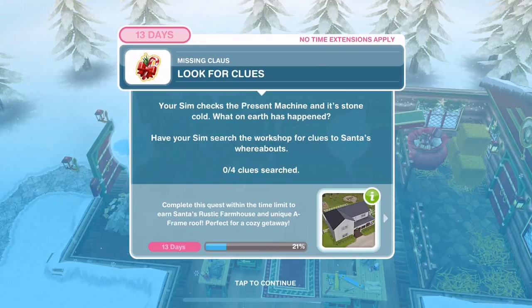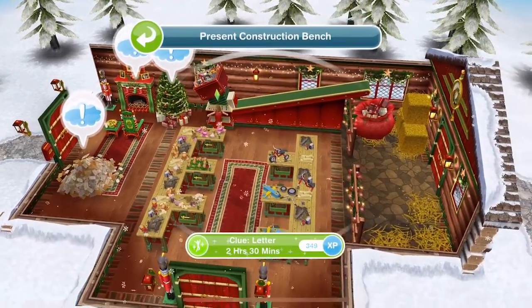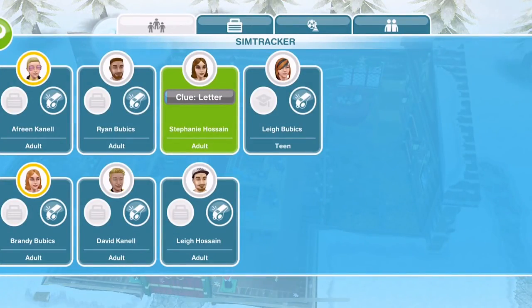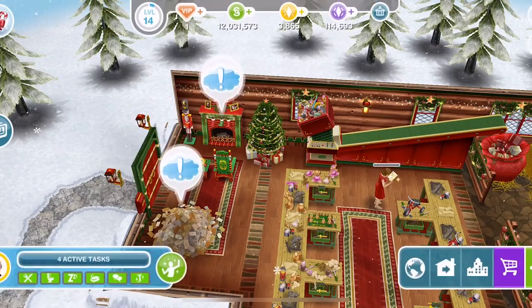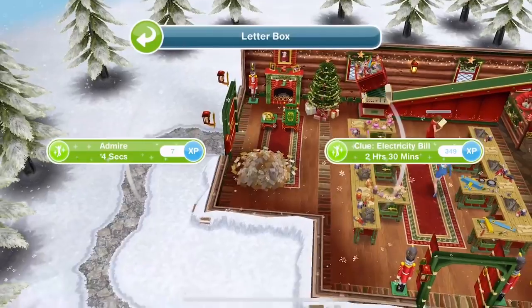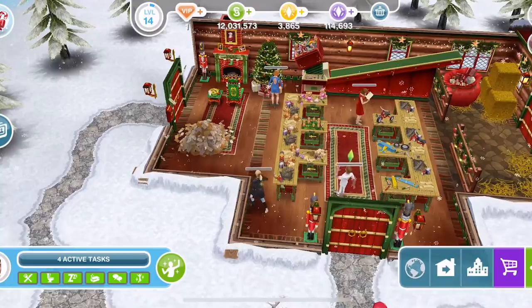Now look for clues. Your Sim checks the present machine and it's stone cold — what on earth has happened? Have your Sim search the workshop for clues to Santa's whereabouts — we need to find 4 clues. Click and search — each takes 2 hours and 30 minutes. Let's whistle over other Sims and get them involved at the same time. We've got a medical appointment at the tree, in the fireplace a shopping list, and in the bundle of letters an electricity bill. Bring over 4 Sims and you can get that done much quicker.